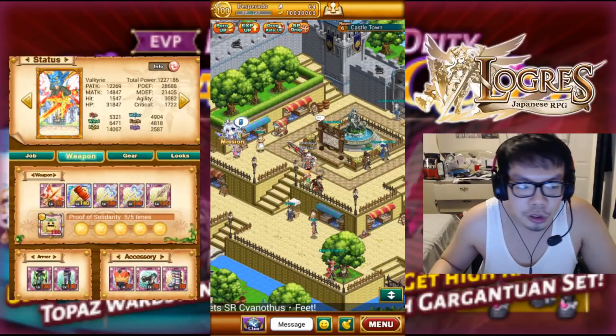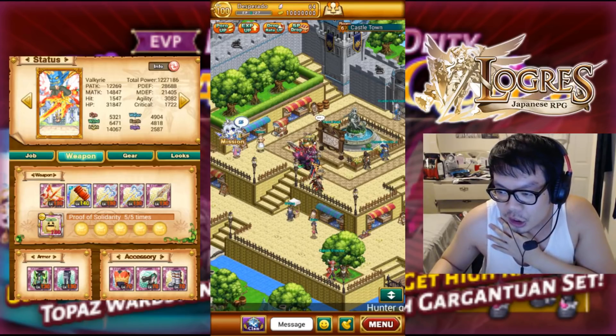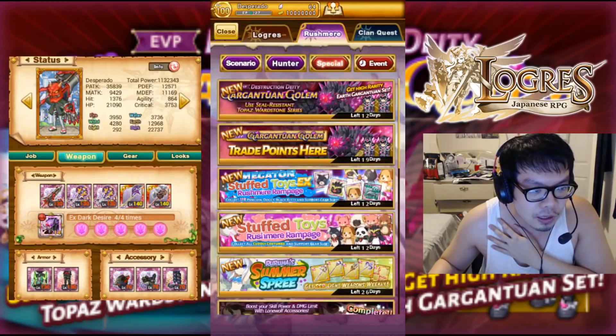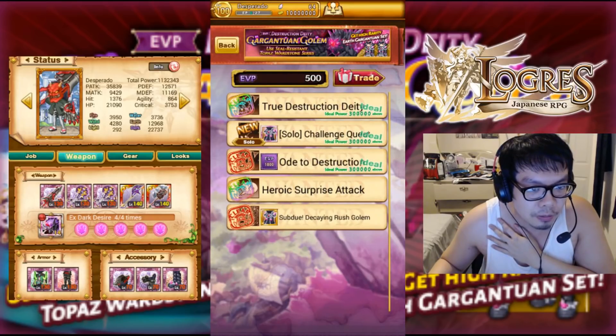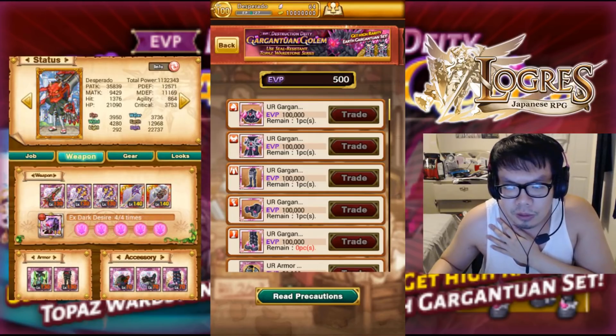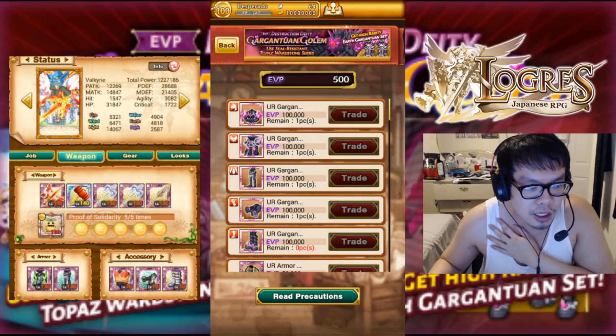Hello, what's going on YouTube? Today we got the fourth Super 8 added to the game called the Gargantuan Golem, which is the earth physical set for Logris. Very straightforward set, similar to the wind one. The best pieces to get if you're DPS are the gloves and the shoes. Pants are also good if you don't have the wind one. Hat is okay if you lack crit, and armor is good for HP.